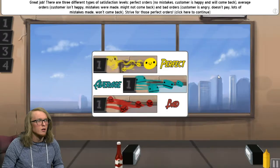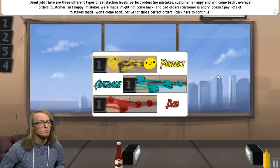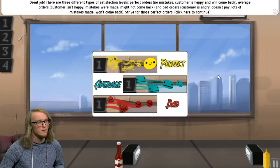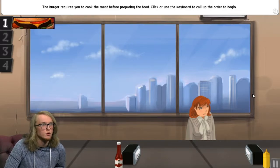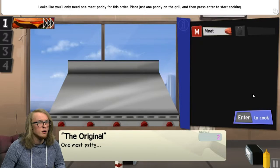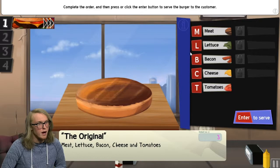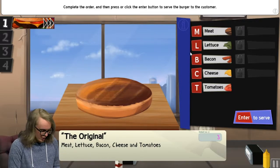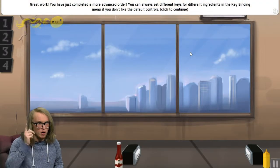This is a customer ticket — press the number keyboard, in this case one, to start the order. The yellow dog, just mustard please — M for mustard, great job. There are three satisfaction levels: perfect orders where the customer is happy and will come back; average orders where the customer isn't happy and might not come back; and bad orders where the customer is angry, doesn't pay, and won't come back. This burger requires you to cook the meat first — place one patty on the grill and press P to start cooking.